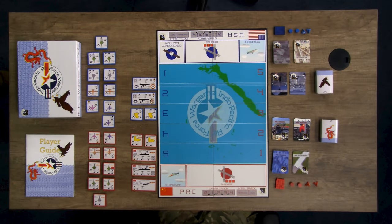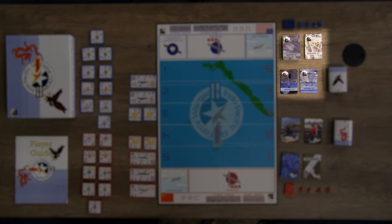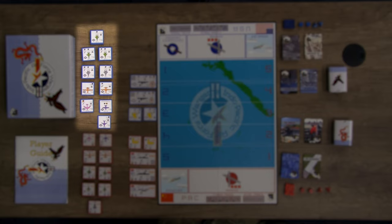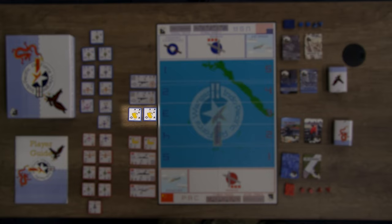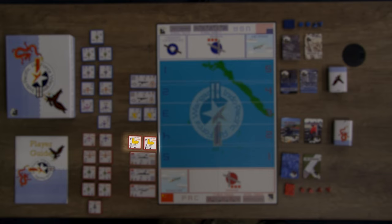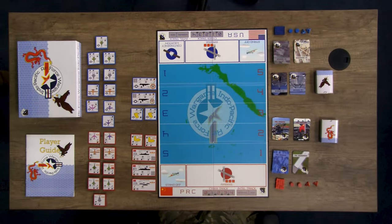Let's take a look at the game components; the complete list can be found in the player guide. You have one game board, 54 US cards, 54 PRC cards, 30 blue US air unit tokens, 2 blue US ground unit tokens, 2 blue US maritime unit tokens, 28 red PRC air unit tokens, 2 red PRC ground unit tokens, 3 red PRC maritime unit tokens, 2 blue and 2 red cylinders, 20 blue and 20 red cubes, and finally 4 four-sided dice.